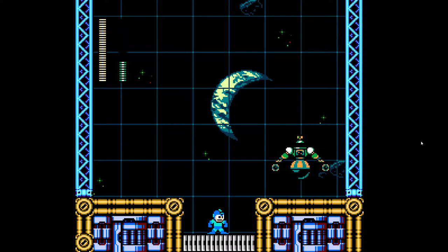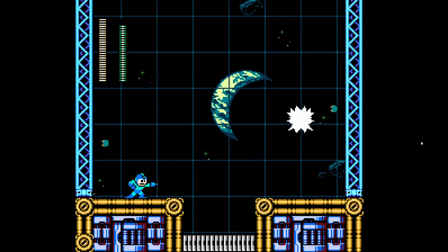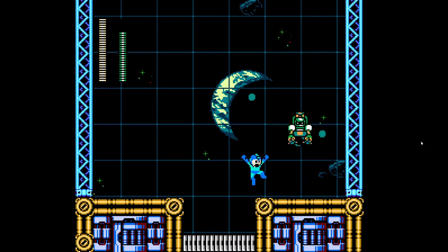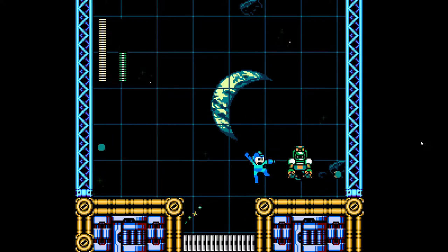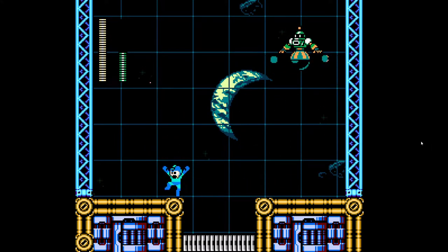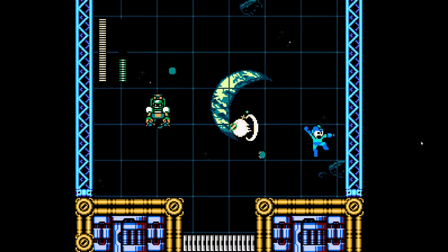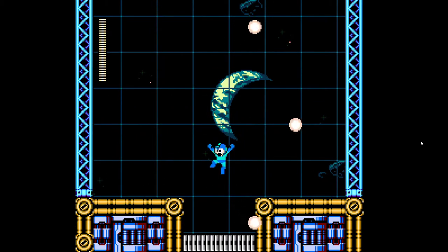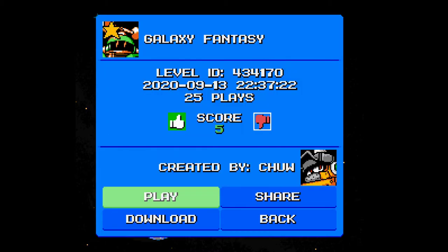Pretty good stage all around. I wish the falling blocks were used a little bit more, because we had a lot of fighting going on — nothing wrong with that — but it would have been nice if we had a little bit more gimmick usage. It felt mostly like you mainly just went around and fought a bunch of enemies. Very cool visual aspects here. I like the whole space theme going on. It looked rather nice and had very fitting enemies as well. I'll definitely upload that one — it was a nice playthrough of Galaxy Fantasy.